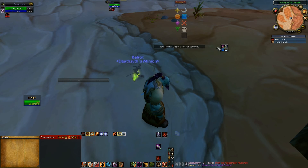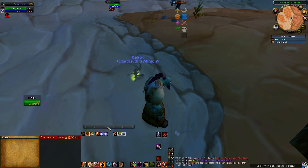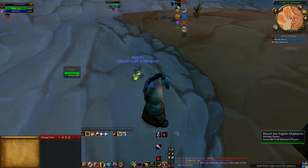I put it right underneath the minimap. ZomaiGod buffs we'll get to in a moment. We're going to slide this down here — this is Spell Timers, it's from Forte, we'll touch that in a second. This over here is also from Forte, it's a cooldown timer — we'll get to that in a second.